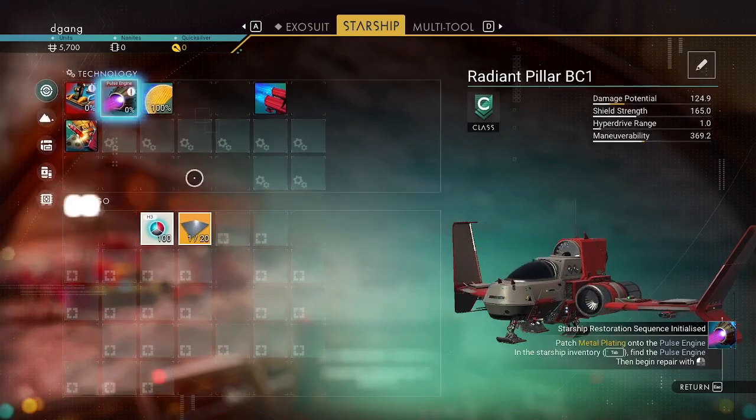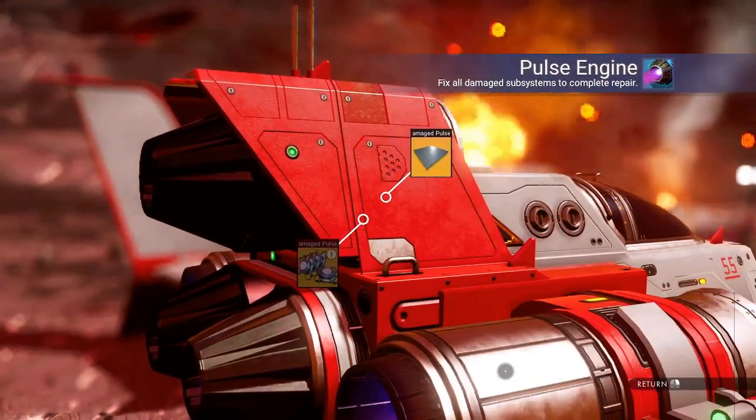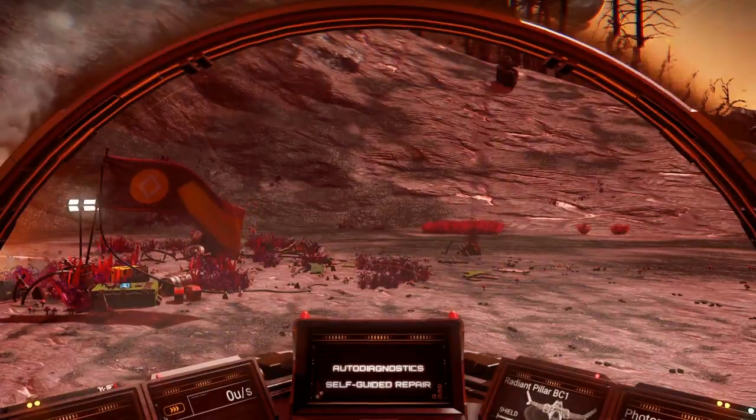You craft a metal plate and then put that on the pulse engine, and it'll give you a task to go get the hermetic seal.